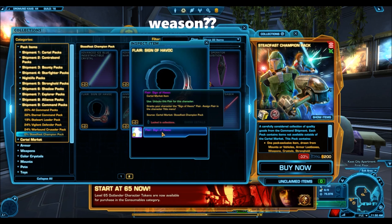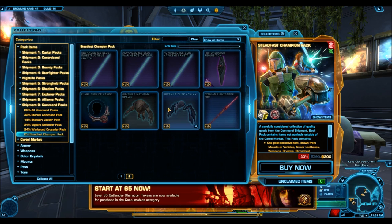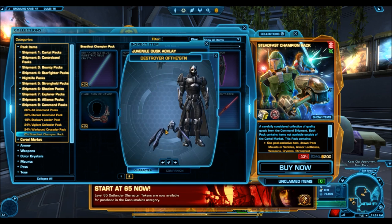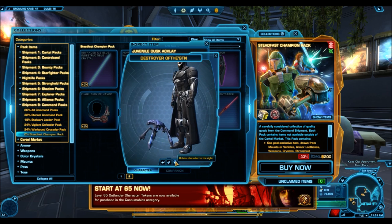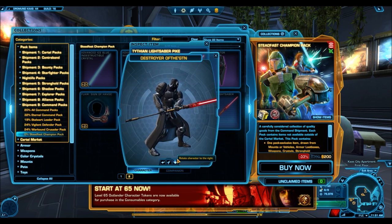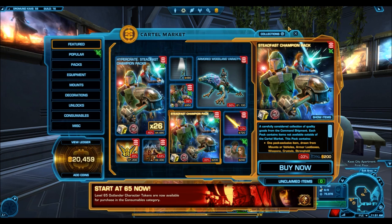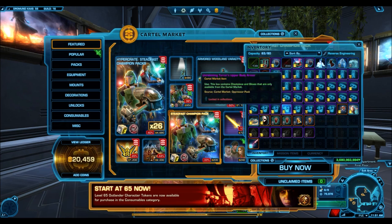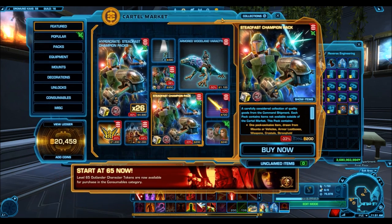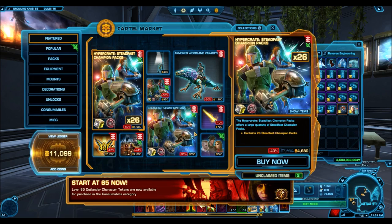The reason I'm so excited about these changes is they're trying to combat two things I think cartel packs should improve on. The first is the drop rate of gold and platinum items. Musco said that by greatly reducing the number of items per pack and doing away with bronze, we'll have a higher chance of getting gold and platinum stuff. Secondly, they're also trying to address the fact that when you open a cartel pack you normally get a lot of the same junk over and over — they want opening a hyper crate to give you a wide variety of items.